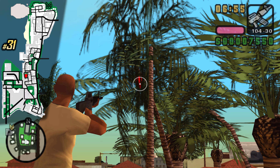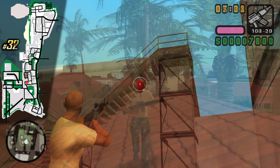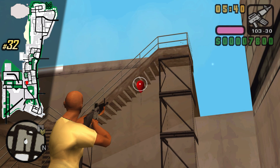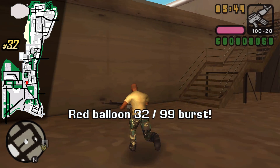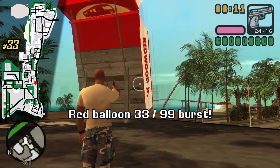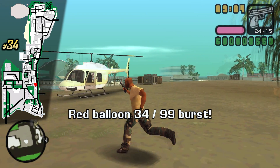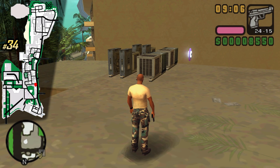We have a palm tree balloon over here — it's pretty well camouflaged but it's no match for Vic. This balloon can also be gotten from the ground, and there's nobody around so nobody's gonna see you shooting it. We have a Redwood cigarette billboard and on it we can find the next balloon. I'm currently on the police station, where we can find a balloon and also a rampage.